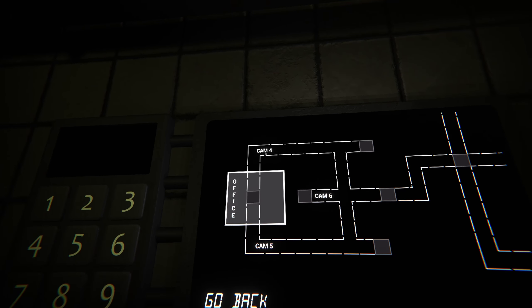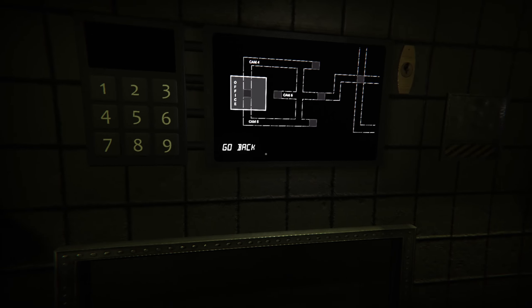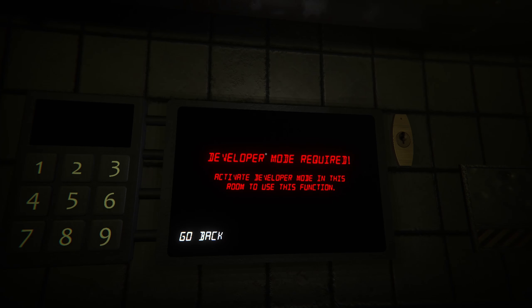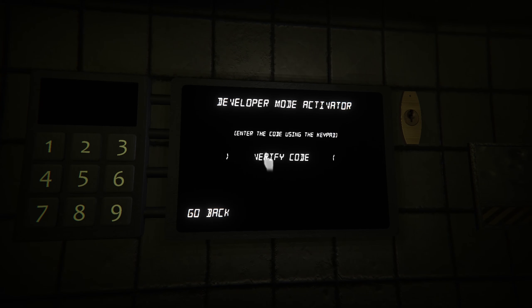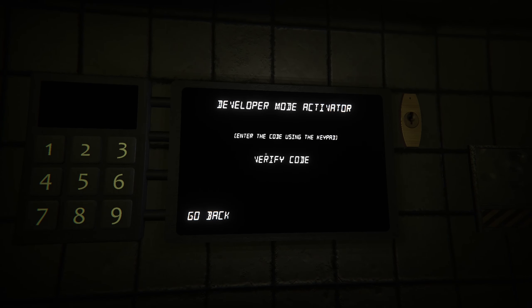Cam 6 — apparently I can't even check it — that's the one up there. I think that's pretty much all there is to it. We got a little code over here. Let's go back. 'Developer Mode Activator — enter the code using the keypad.' Uh-oh, I'm hearing something. What am I hearing?